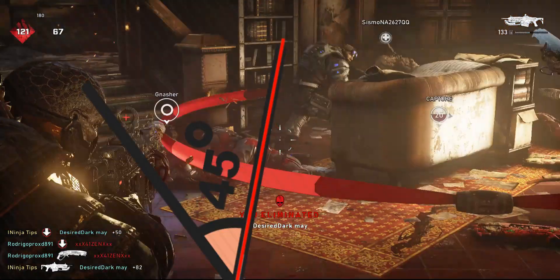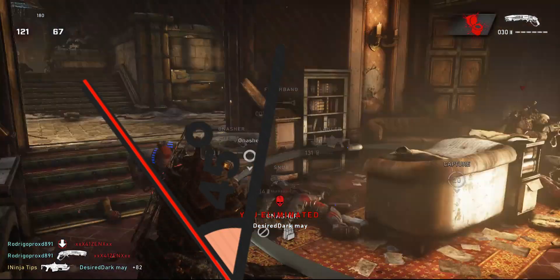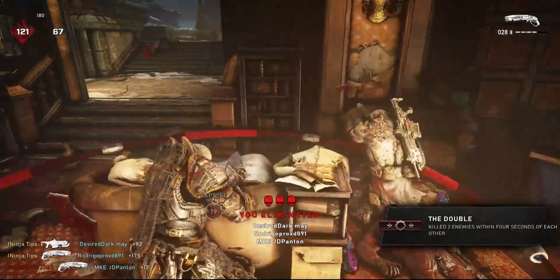Here's the 45, or half of 90, which are used in the most close quarter chunk zone firefights. It involves the most minute adjustments for mouse users.